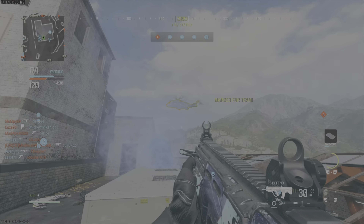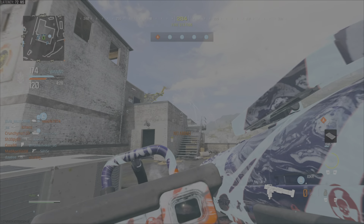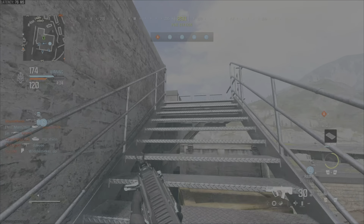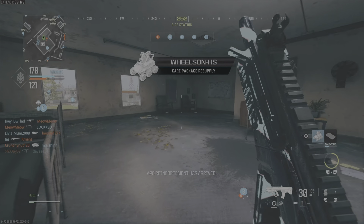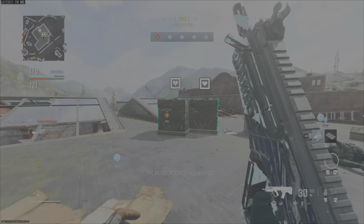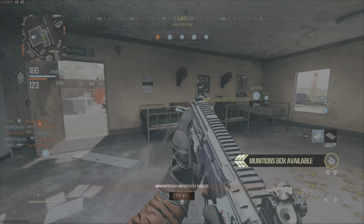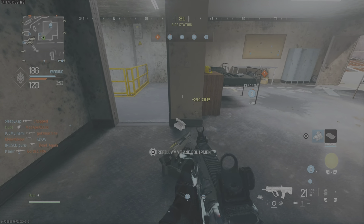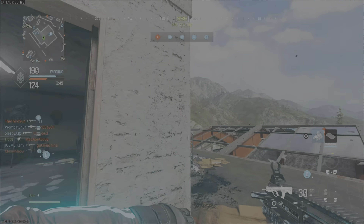Once you get enough score to get your emergency airdrop, you're pretty much laughing and you should get the EMP fairly easily. Once you do call in your emergency airdrop, the killstreaks that you get — say you get a UAV, a counter UAV, advanced UAV, whatever killstreaks — you can call those in straight away, don't worry about saving them. The score that you get from these killstreaks is then going to count towards you getting that EMP.